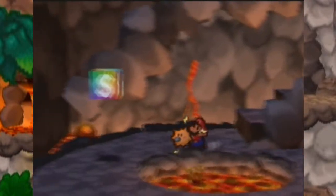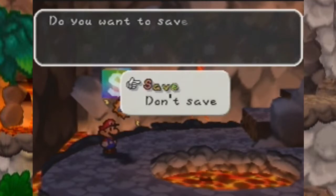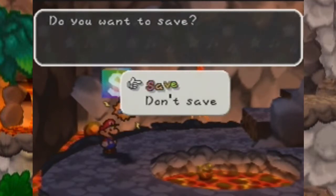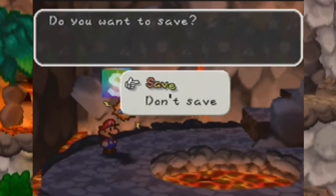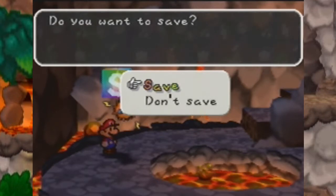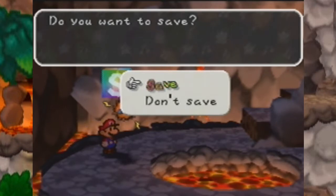Oh look, a save block — I wonder why this is here. Yeah, this is gonna be the end of the episode, guys, because we have some interesting stuff coming up. Next time we're gonna see what's over here to the right — will we find the treasure? Who knows, we'll see what happens. This has been Bully Scholarship — I thank you all for watching and until next time, keep gaming, peace out.